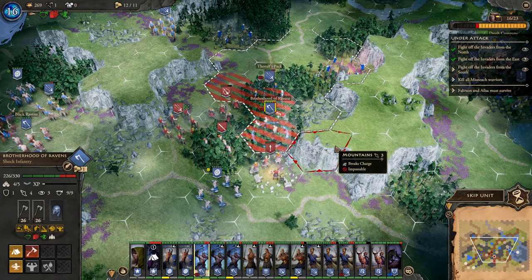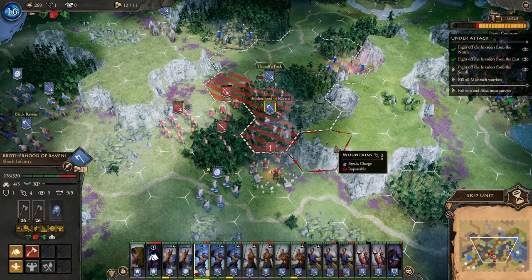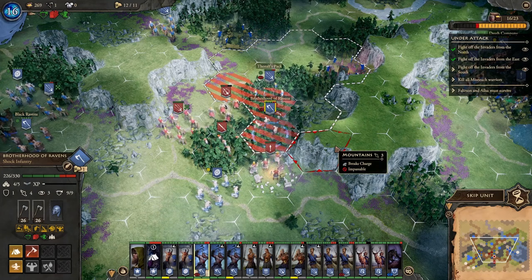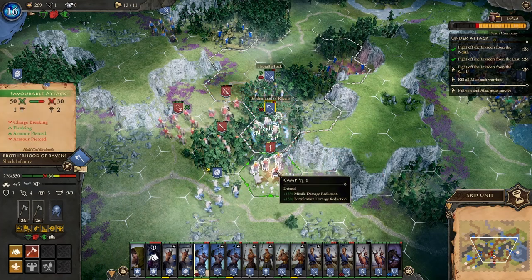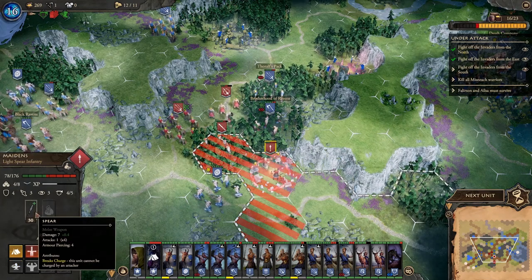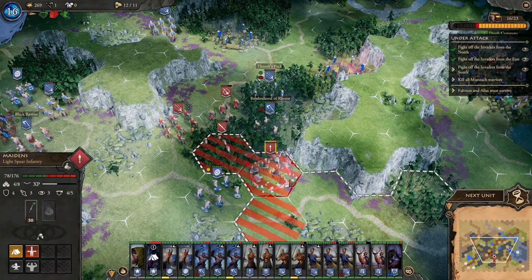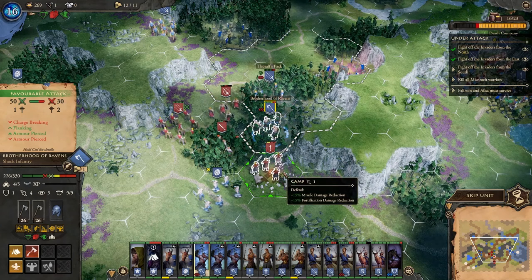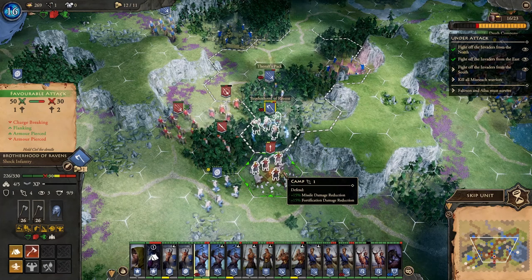In Fantasy General 2, technically if you don't have a charge bonus then you're not charging. So what do you do about it? It makes a big difference. What you need to do is get a unit like a Spearman and look at their spear — just having the spear breaks the charge, and this unit cannot be charged by an attacker. So if we try to attack it with the Berserkers, they like to use their charge bonus but it says that it's a charge breaking.